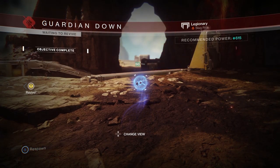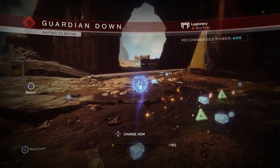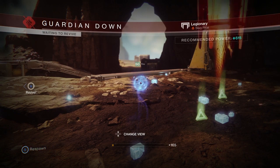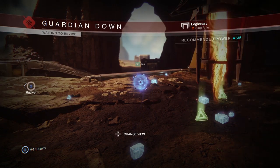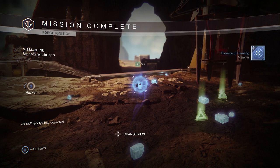The whole objective is just to spawn in, let it go, and after a minute it's going to wipe you — then rinse and repeat, just keep doing that over and over. This gives you a chance to drop the new Black Armory papers. As I said, the RNG is quite low.